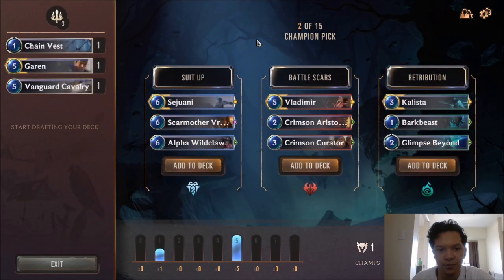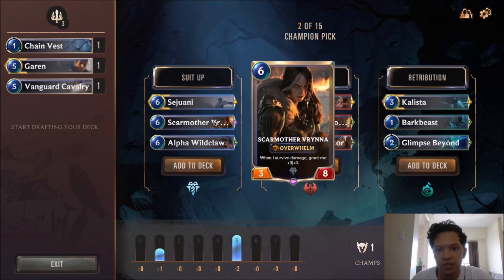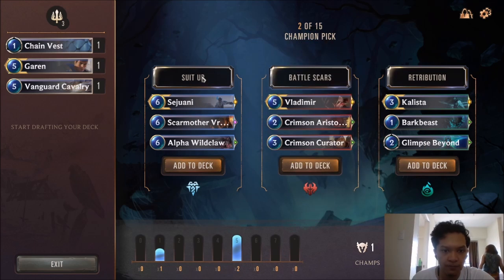For our second champion pick, we have Sejuani, Vladimir, and Kalista. Sejuani comes with Skarmother, Virinia, and an Alpha Wildclaw — these are all 6-drops. We already have our much-needed late game drops. Given that Freljord synergizes well with Demacia — with all the buffs, the combat tricks, and the late game — I think we take the Suit-Up pack here.